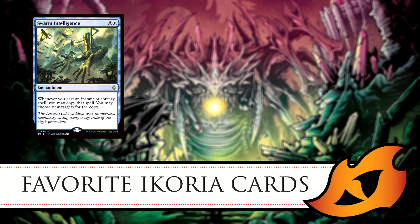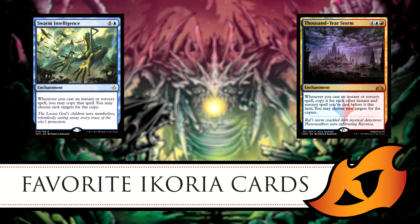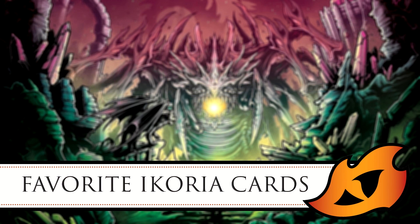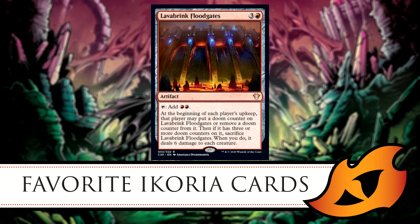Twinning Staff also works great with Swarm Intelligence and Thousand-Year Storm, since you're getting an extra copy. Riku of Two Reflections is probably one of the best commanders to run this card with — basically a free extra activation. The other card I really like is Lava Brink Floodgates — a red and three of any color artifact. You can tap it to add two red mana, but it also has an interesting mechanic at the beginning of each player's upkeep.